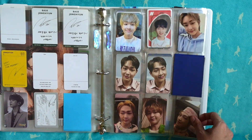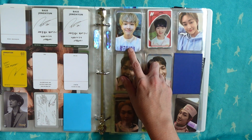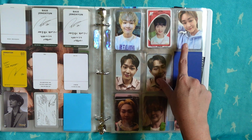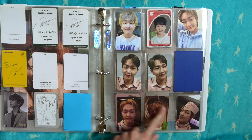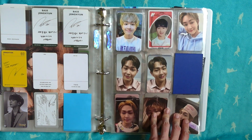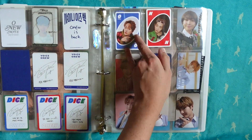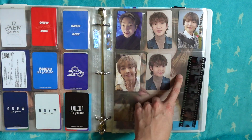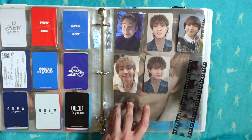For Onew we have: the Jinro Soju collab card, the Bistro de SHINee card, a card from his Onew Note - I bought the hoodie and it came with that photo card - then Voice, and Dice. I did buy the other Onew to make a complete Onew page, which is exciting. Then these are all from Life Goes On. From Circle I have one other photo card but I keep that in my little display.